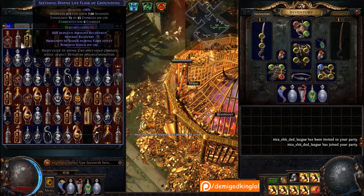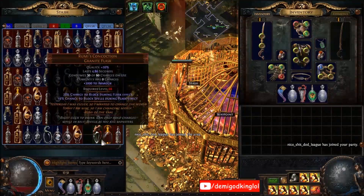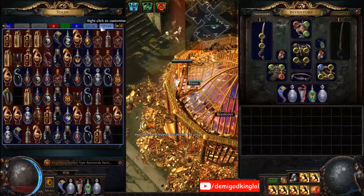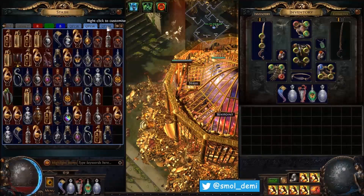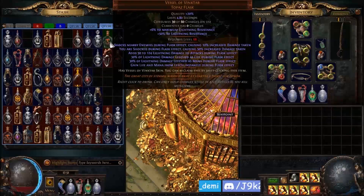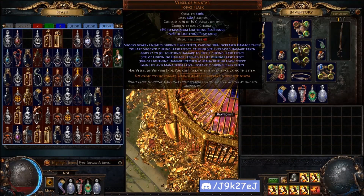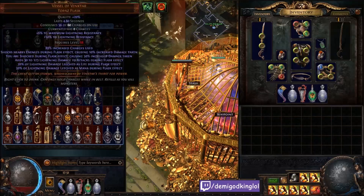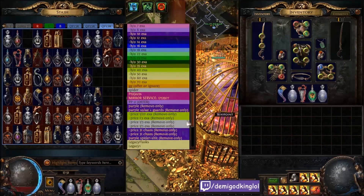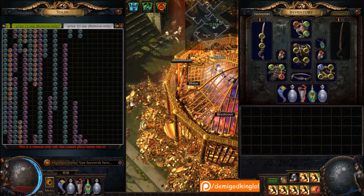These are all my quality flasks so I don't have to buy flasks - unique flasks, quality flasks, good rolled flasks, they're all in here. There are probably a bunch of legacy flasks now. I've got my legacy Vingtars, I have one of each legacy Vingtars - double legacy - and some perfect roomies, double legacy. There's a lot of good stuff in here; I need to go through it to finish this video.